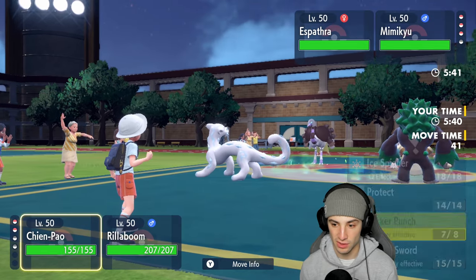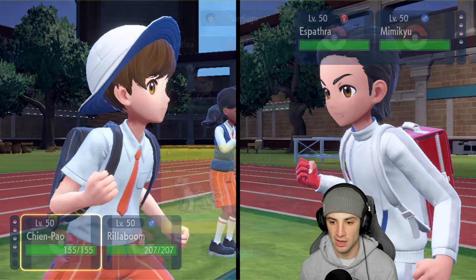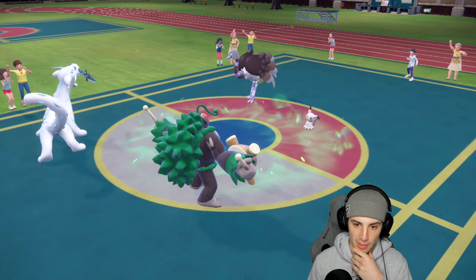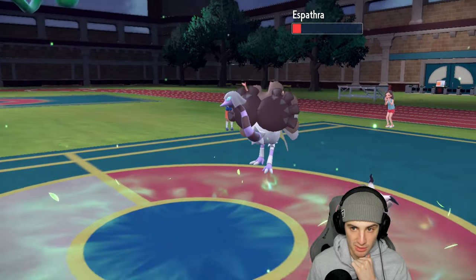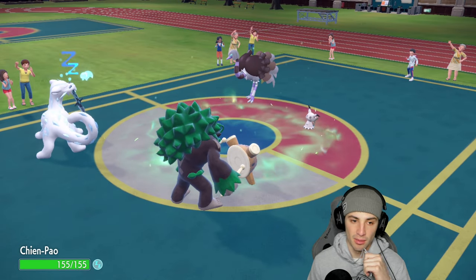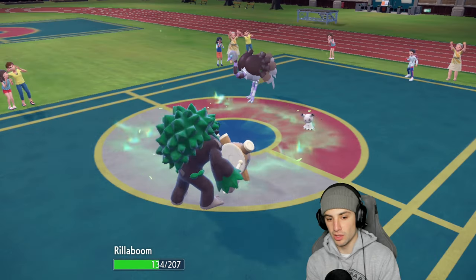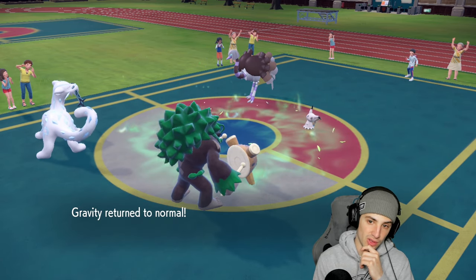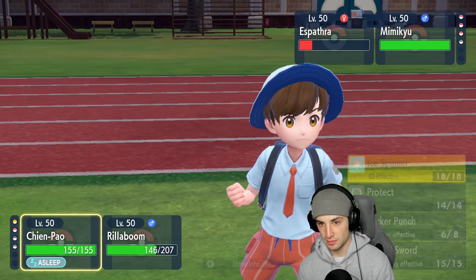One turn left in Gravity. I don't have Protect on Rollaboom so I'm just going to double down into Espatha and try to KO it. Sucker Punch fails since Espatha goes for Hypnosis — really sucks — and it puts someone to sleep. I should have protected. Shadow Claw comes out, Rollaboom soaks it pretty well. Now we just need to waste out these turns.